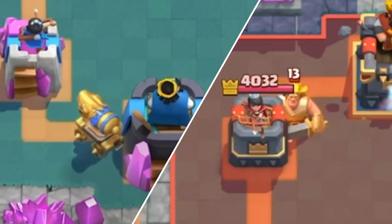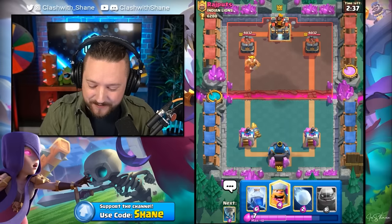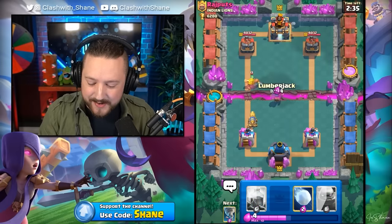With a 4.80 average elixir deck, we do not want to go Golem too early in the battle. It is super expensive, and we want to wait until we hit double elixir. Let's go.